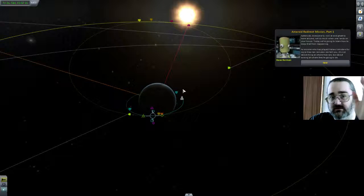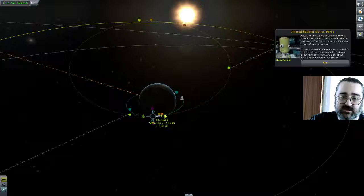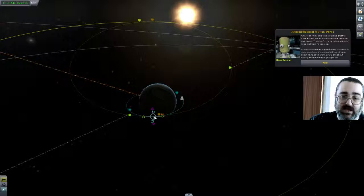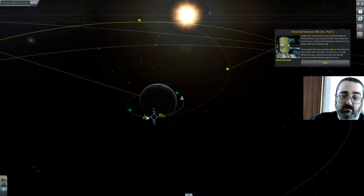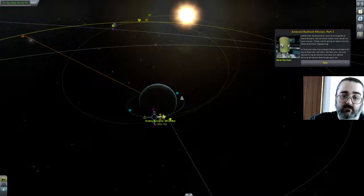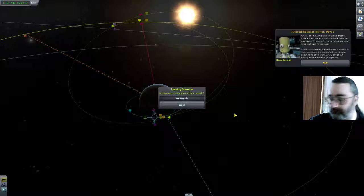You notice the intercept doesn't change smoothly — it can just vanish and then suddenly be on the other side or something else, and you actually end up hitting the wrong thing. But the main thing is I do in fact get an intercept, or at least what it says is a good intercept. And then I do that burn, and then it says I don't have the intercept anymore. Once the burn is finished, there's nothing I can do — I cannot get back to it. So I'm not doing that one. I've tried it several times and I just cannot do it.